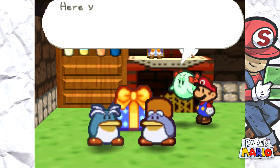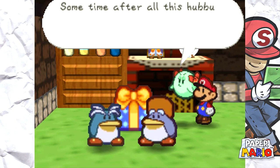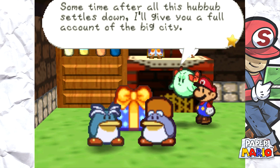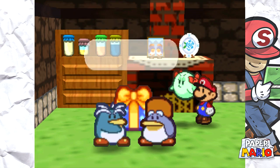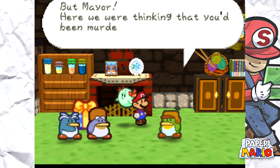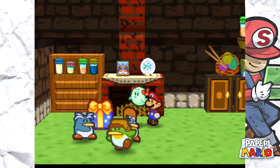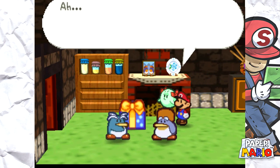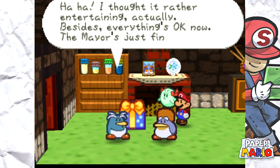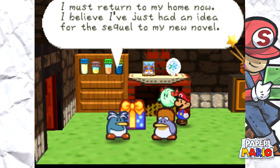'Here you are, Herring Way — this is what I was reaching for. Toad Town was great fun, so many interesting sites, wish you could have been there.' 'Mayor, we thought you'd been murdered — the whole city was up in arms! Next time be more careful.' 'And next time don't accuse me of being the murderer!' 'I thought it was rather entertaining actually.' Now the mayor is fine. 'I must return to my home — I believe I just had an idea for the sequel to my new novel!'